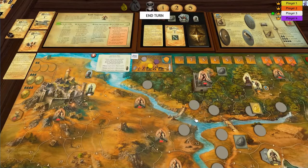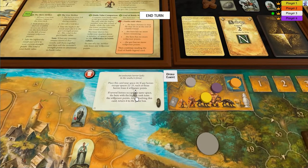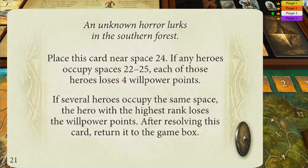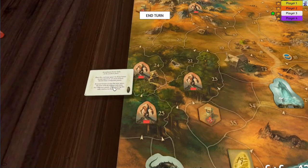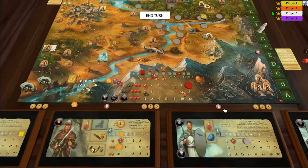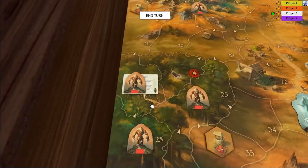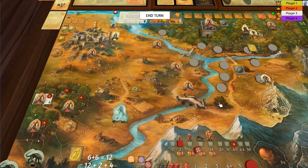Okay, so that is the end of that — now we just need to do the end events. So let's draw the next one. An unknown horror lurks in the southern forest. Place this card near space 24. If any heroes occupy spaces 22 to 25, each of those heroes loses four willpower. So 22, 23, 24, 25 — all these locations are marked, but we're not going to go anywhere near them, so it doesn't matter.